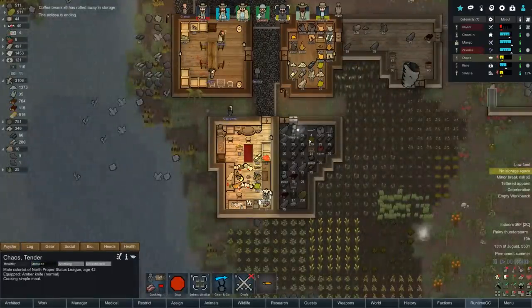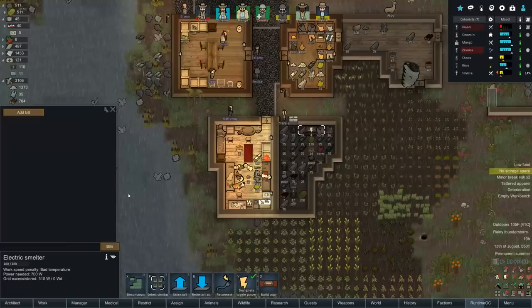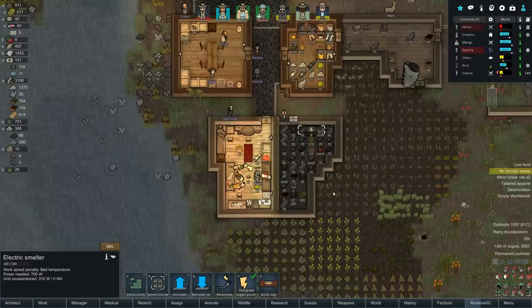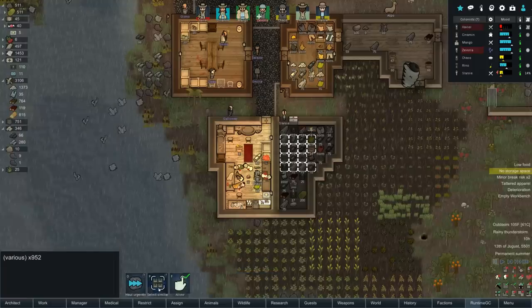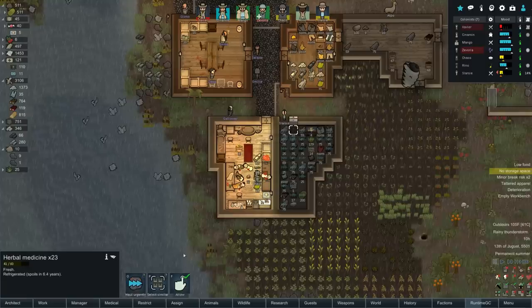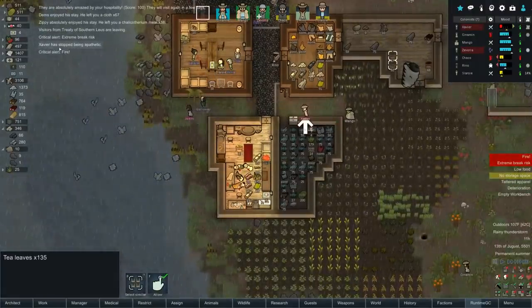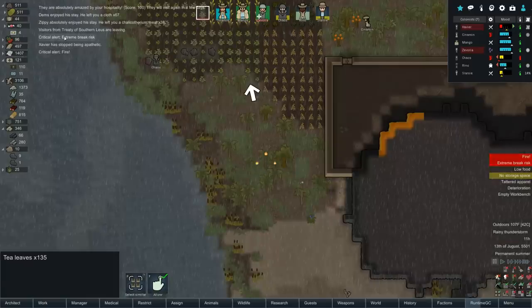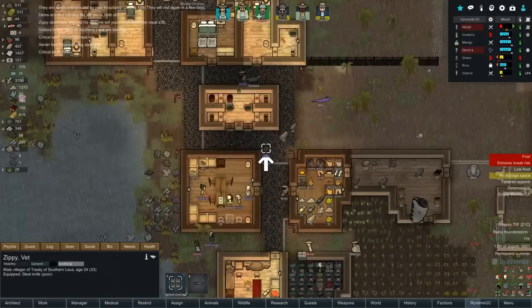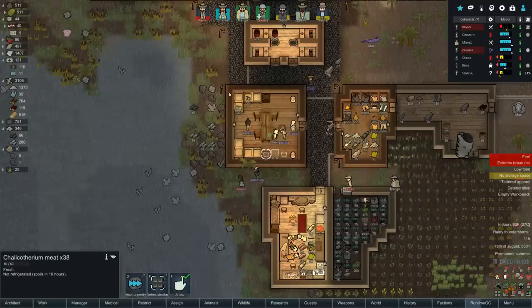Slurzy's about to finish off our smelter - beautiful. We're barely gonna have the power to run this but let's smelt metal from slag forever. I feel like I just need to haul everything urgently to get it out of here so this can become the place we store all the hoonams and various other things, because we've been losing tea and coffee as time goes by. I stopped being apathetic. There's now a fire down here - an extreme break on me. Visitors are leaving very happy and left us Calicothere meat.